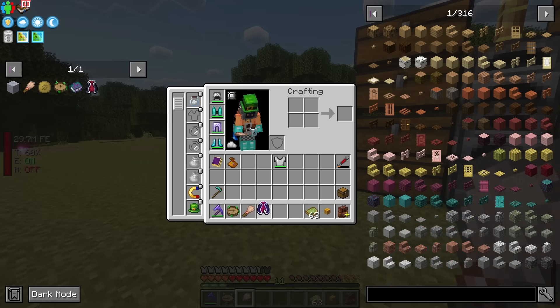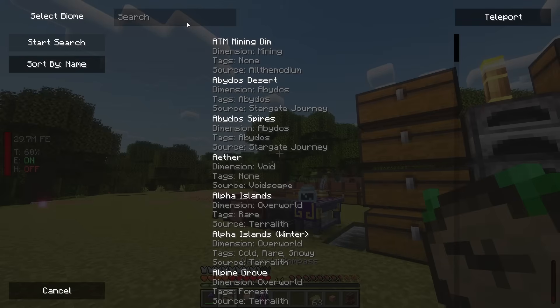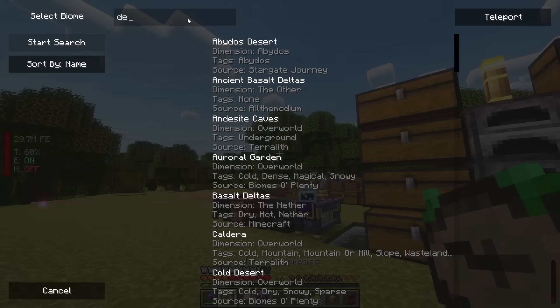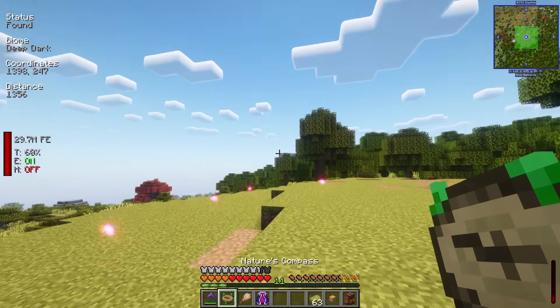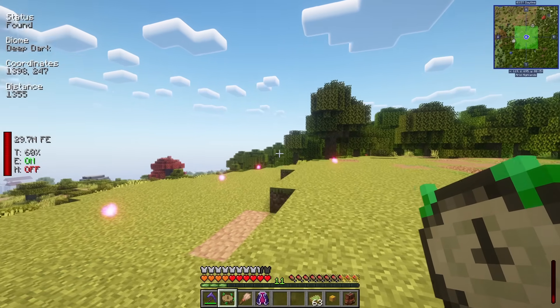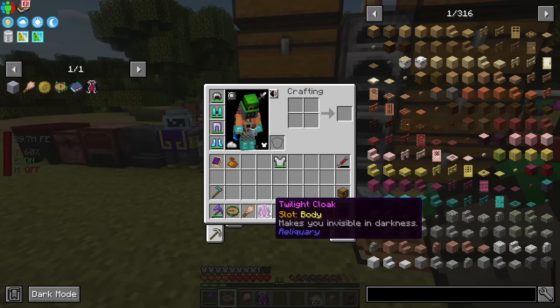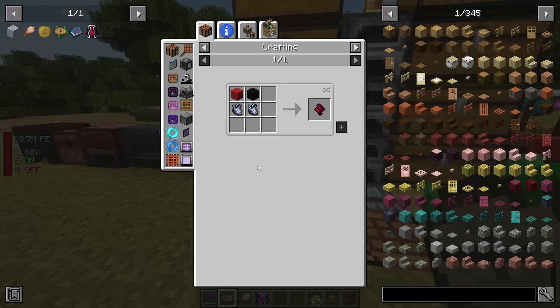The last items I'm making: a Twilight Cloak, a brush from archaeology, and the Nature's Compass. The Nature's Compass lets you hunt down biomes — I searched for Deep Dark and it's about 1300 blocks away, so we'll head that direction.